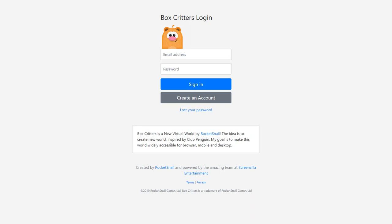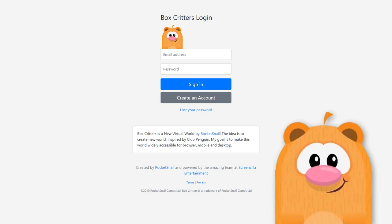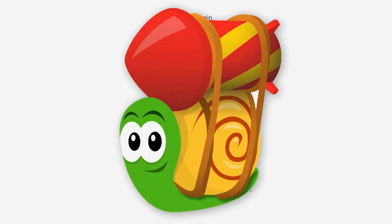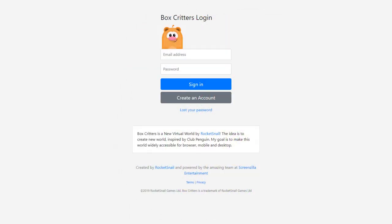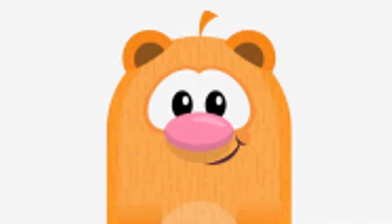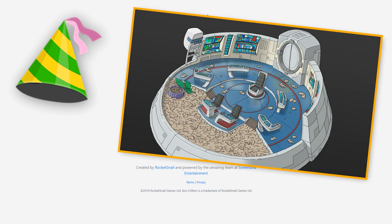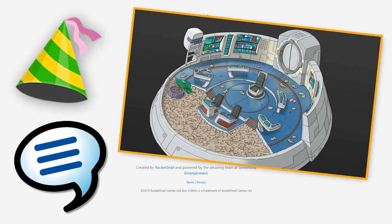Hey everyone and welcome to BOXCREATORS! I decided to finally give this game a try because it seems like a really fun game. This was created by Rocket Snail, the creator of Club Penguin, Epic Snails and some others. Many of you probably know him as Lance Prib as well. Unlike Club Penguin where we play as penguins, in this one we play as little beavers — at least I think they are beavers, they kinda look like them. There are items and rooms to explore and we can chat with other people, so that's very cool.